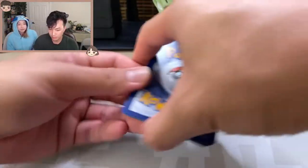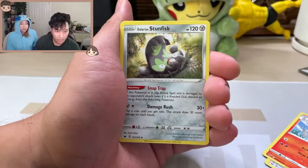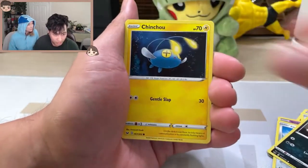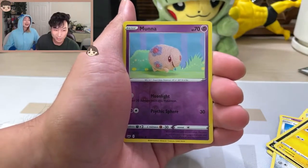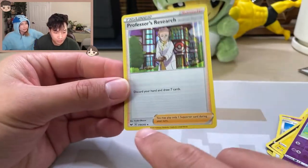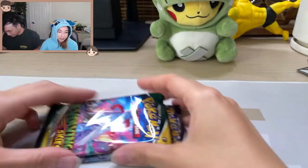From Sword and Shield Base: Raboot, Galarian Stunfisk, Cinderace with a Scorbunny and a Raboot, Croagunk, Chinchow, Munna, and reverse Yarn. That's cute — Munna looks like a Hacky Sack, look at that! And on the back — a holo Professor's Research? Professor's Research is a rare. I've never seen a holo supporter. That's a cool one!